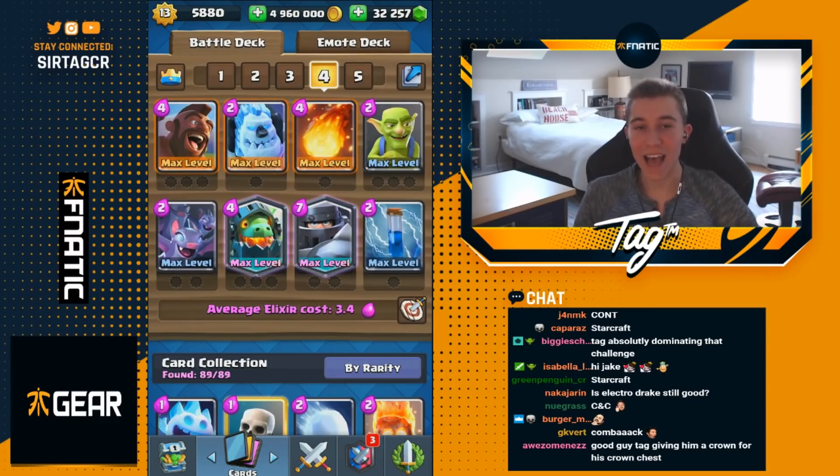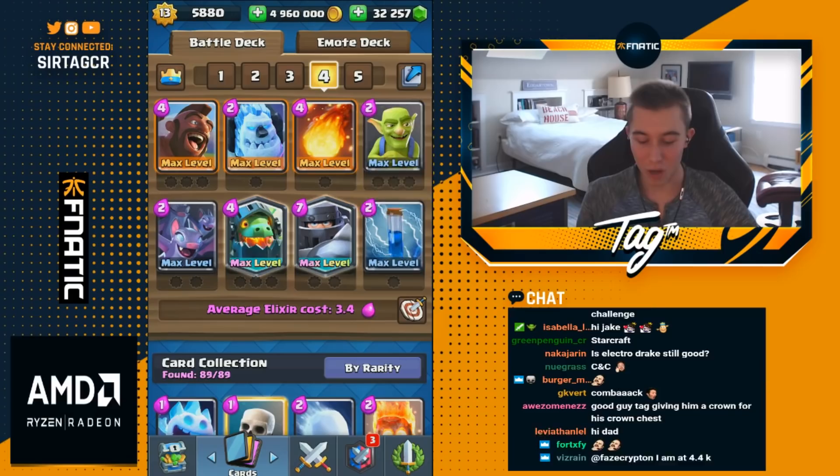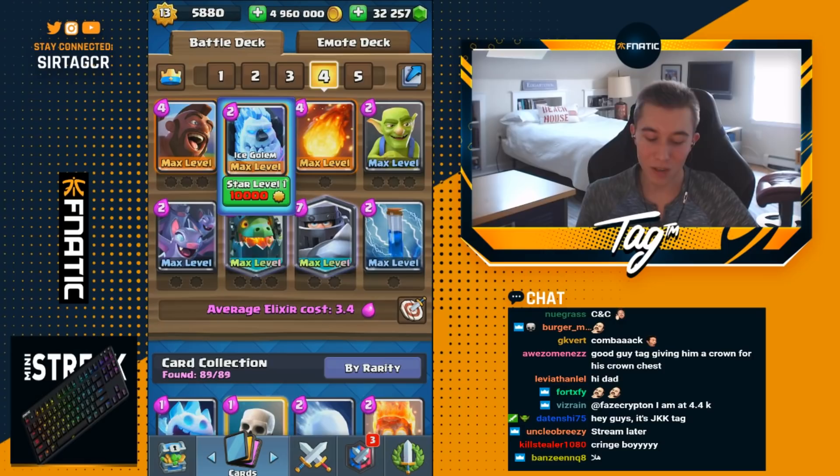What's up guys? It's JKKA Tag and today we're back at it again with a Hog Rider Mega Knight deck. In this deck you're gonna have three bait components: you're gonna have the Inferno Dragon, the goblins and the bats. For zap bait you're gonna have the Inferno Dragon and the bats, and you're also gonna have log bait with the goblins. This deck cycles very fast coming in at 3.4 elixir.